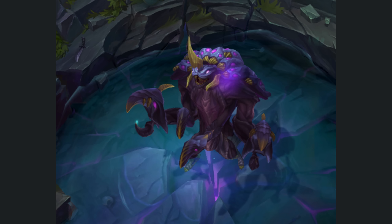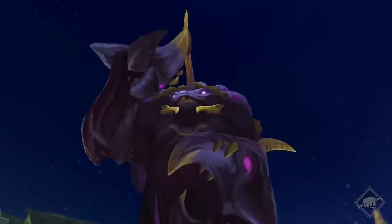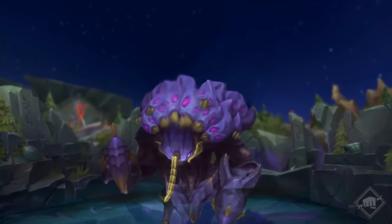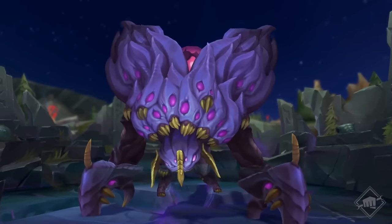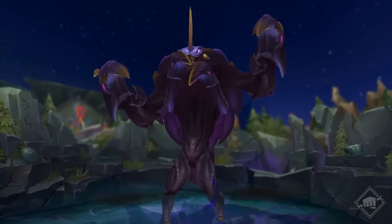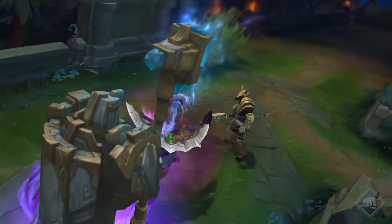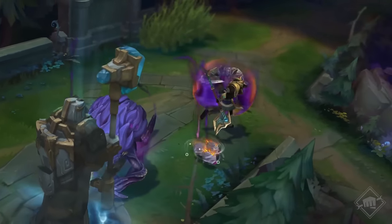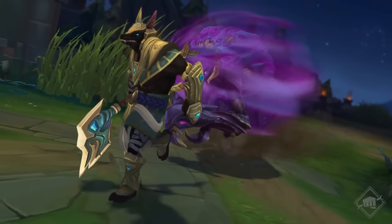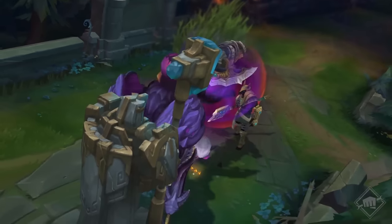Rift Herald is gonna be back this season but it's gonna get a new look. In 2024, when players crash Eye of the Herald, Herald will spawn as usual, but the user or an allied champion will be able to right-click the Herald to jump onto it. This will allow the player to steer the Rift Herald and command it to charge forward, damaging and knocking up enemies in its path. If players charge the Rift Herald into a turret, it will do even more damage than if it was charging by itself. After colliding with terrain or a turret, the champion riding the Rift Herald will be knocked out back to their normal form.